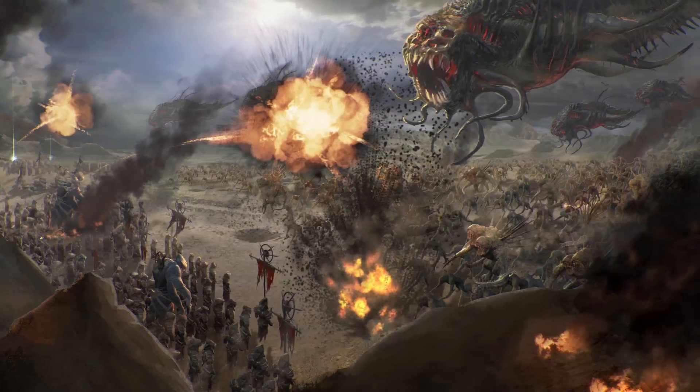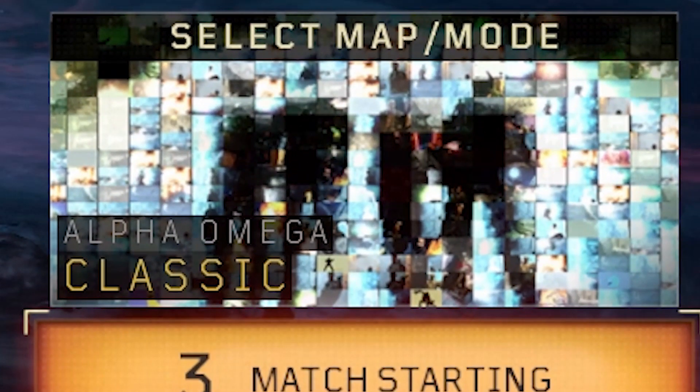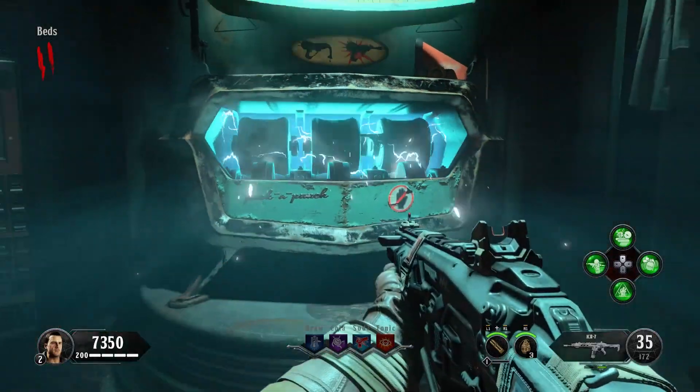Here we go again. This is Call of Duty Black Ops 4 DLC number three, Alpha Omega zombies map. There's another zombies map and you know what that means — it means there's another Pack-a-Punch to unlock, so let's just do this.